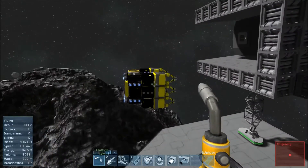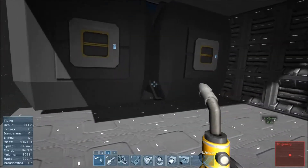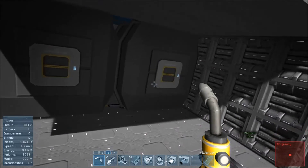I added conveyor redundancies so that in case I shear off a part of the ship, or it gets shot off or blown up, I have multiple ways items can be transported and a solid base to work from. As you see, I have pulled out the build ship. In the immediate future, we have a couple of things we must do first.